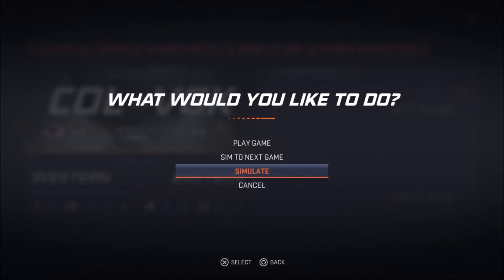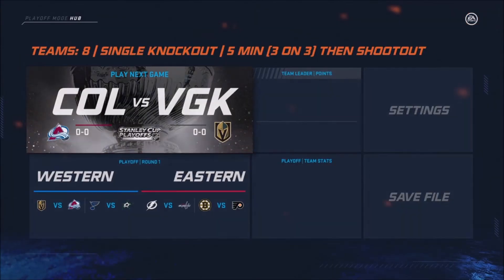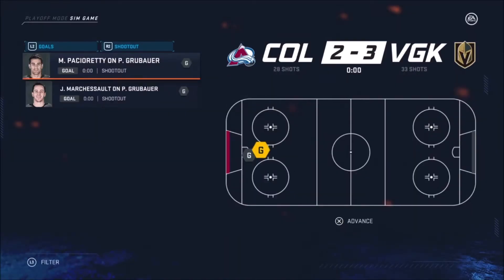In order to determine that, we have to go into every game and finish it. 3-2 in the shootout. So right now the records: Colorado is 0-0-1, Vegas is 1-0-0.